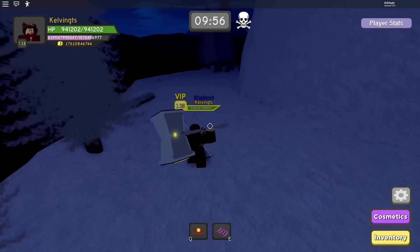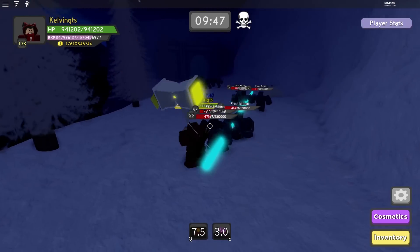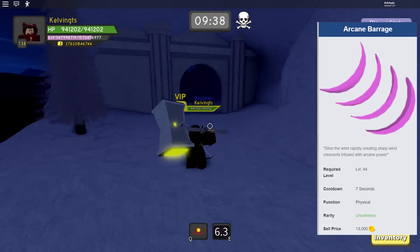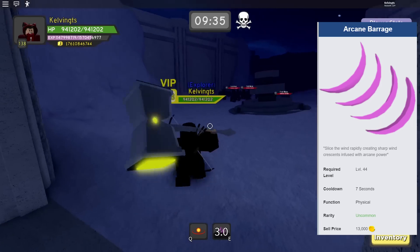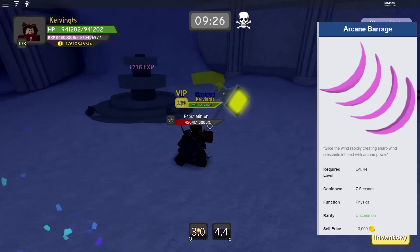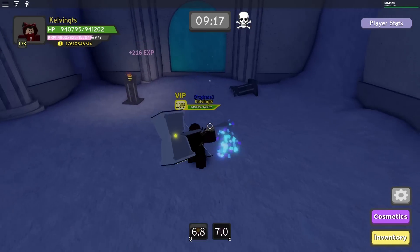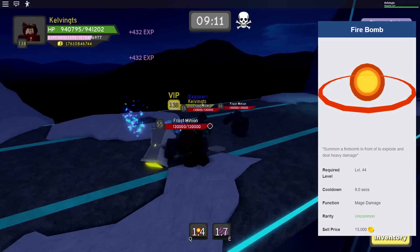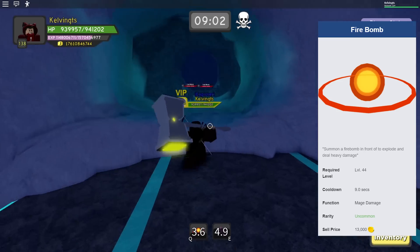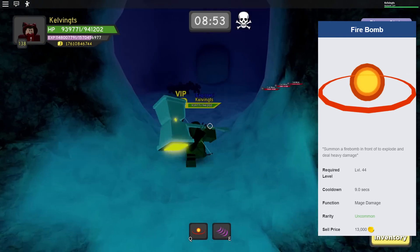Now we're in Winter Outposts, the second dungeon in Dungeon Quest. The skill for warriors is Arcane Barrage — a level 44 skill you can only get from Hard and Insane Winter Outposts. It's the best skill for warriors when it comes to physical damage, with a 7-second cooldown. The next one for mages is Firebomb, an extremely overpowered skill. You can one-shot mobs with this — it launches a huge fireball in front of your enemies that explodes, doing heavy damage. Nine-second cooldown. The best mage skill here, and you can grab it from Hard and Insane Difficulty Winter Outposts.